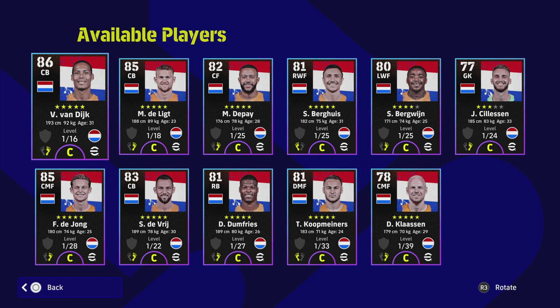Bergwijn is a fantastic winger, Berghuis is a good player on the left, and then you've got Frankie De Jong, Dumfries, Klaassen, De Paay, De Ligt - a lot of nice players that you can train up, especially if you're a Dutch fan or you're looking to improve your squad with Van Dijk or something like that.